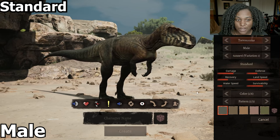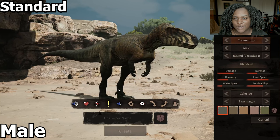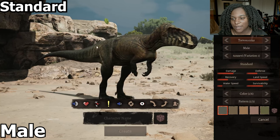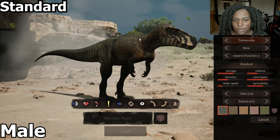First up we have Tanner right here, it looks really really good. I love the forearms here and the feet are huge. You can see some of the pattern on the tail and over here on the mouth — it looks really really good.